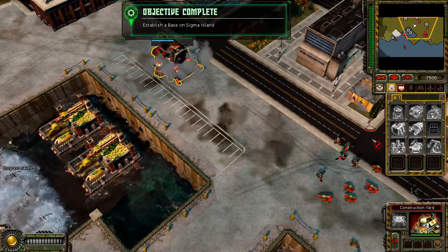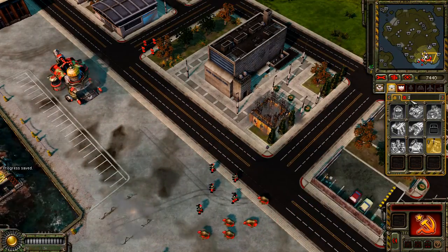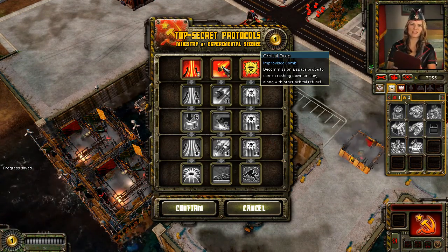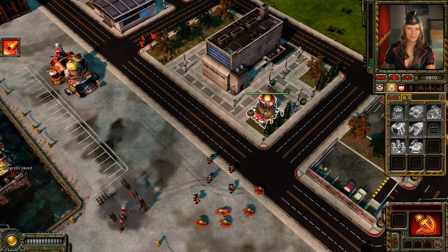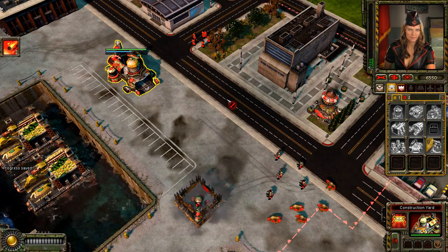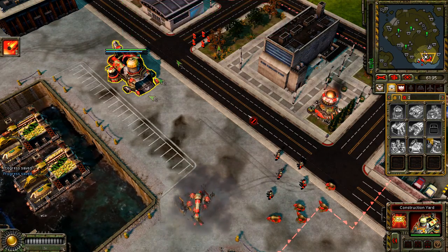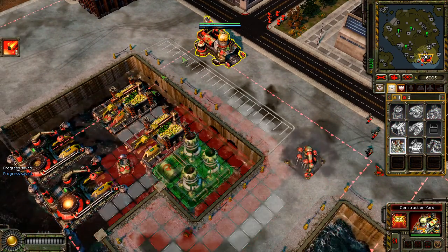Objective complete. New construction options available. Construction complete. Battlefield expanded. We have intel suggesting that FutureTech has assembly plans in operation, perhaps producing another advanced unit. You must destroy these assembly plans, but tread lightly — we don't want to alert them. New objective received. Now that our construction yard is set up, focus on taking out the factories building FutureTech's weapons.